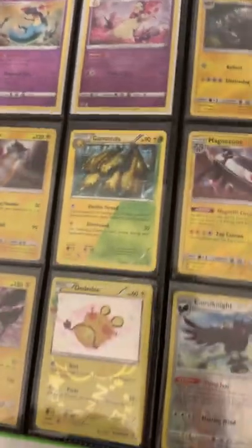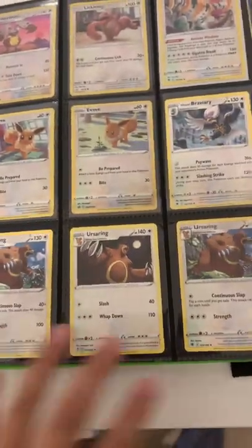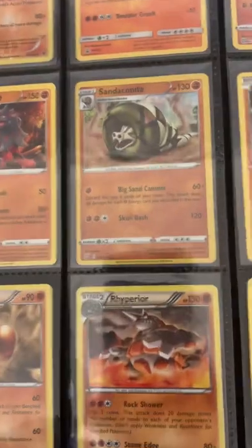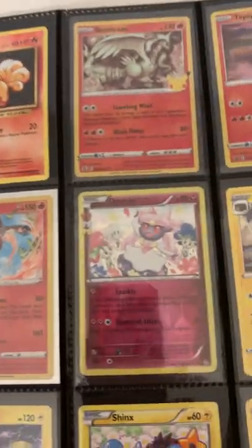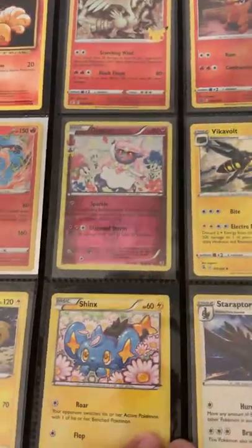Next we have these cards, and then three Eerie Rings, and then Regidrago. Then we have all of this — Turtonator Holo, Sandaconda Holo, then Incineroar. A Diancie Reverse, this is from the Radiant Collection.